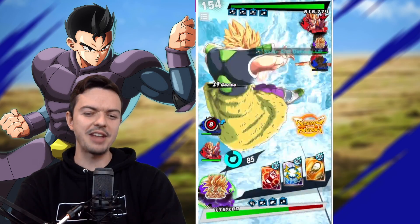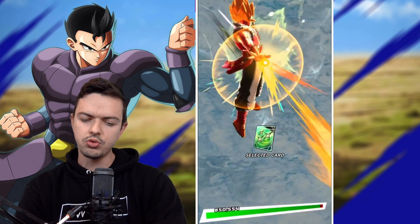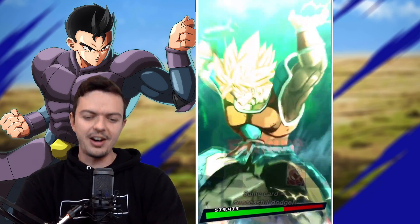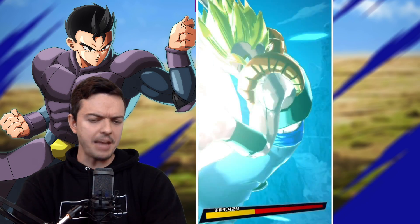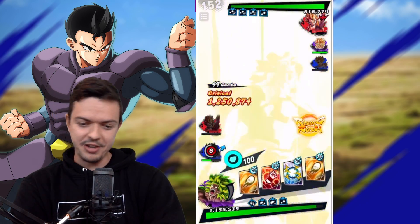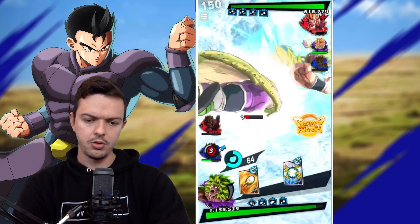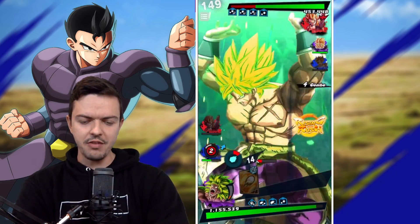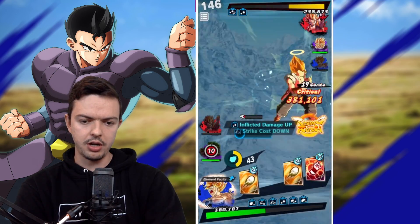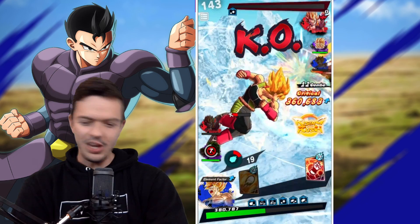Gogeta, you're gonna jump in for that one — let's do green just in case. Even Gogeta has a lot of health — you can see the difference in HP, which is wild. I might be good here actually. Let's transform Broly — it's a ki blast. We're going to take down... what are you gonna do? Let's give him the big ball, the full Wrath! There we go — destroys cards. I sidestep — there it is! We got a critical on that one!